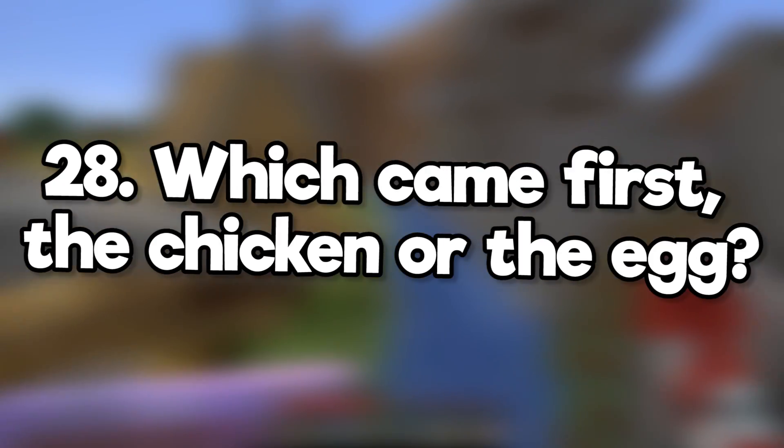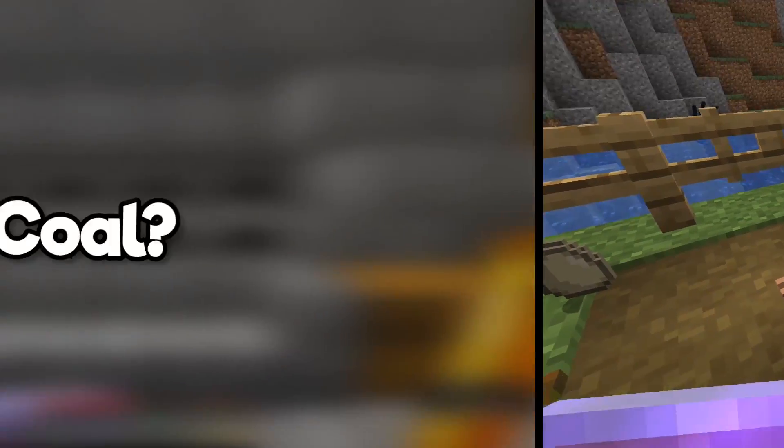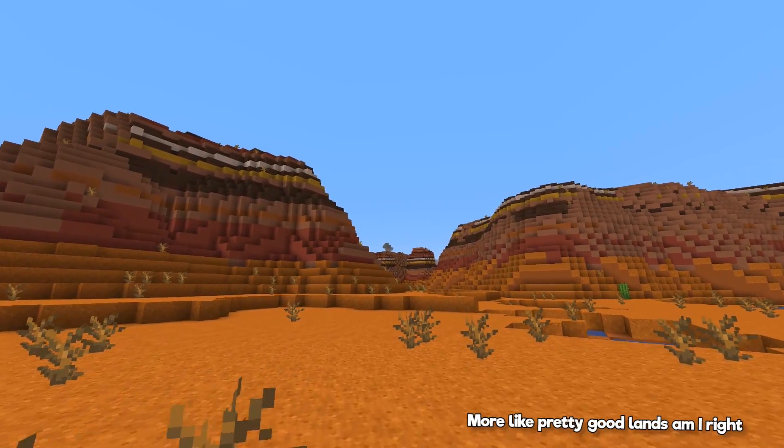Which came first, the chicken or the egg? Chickens spawn during world generation, and it takes them a few minutes to start laying eggs. Kelp or coal? Blaze rods! What does the Badlands biome look like? Pretty good, actually.